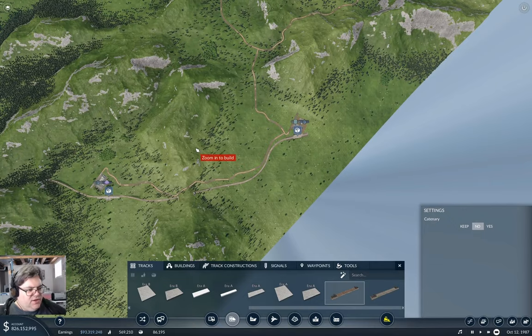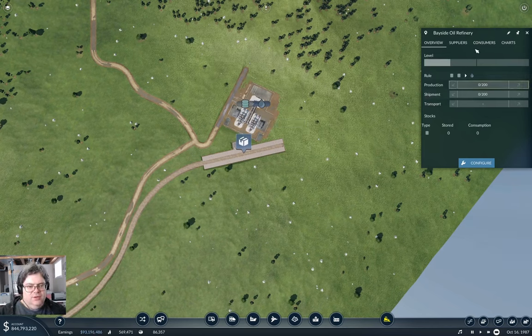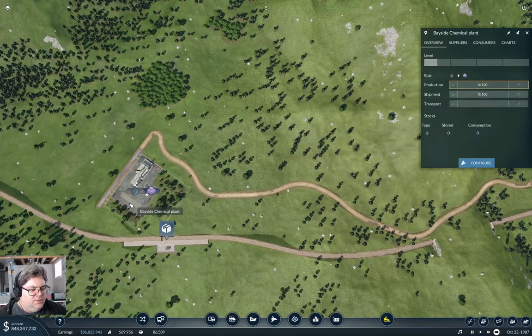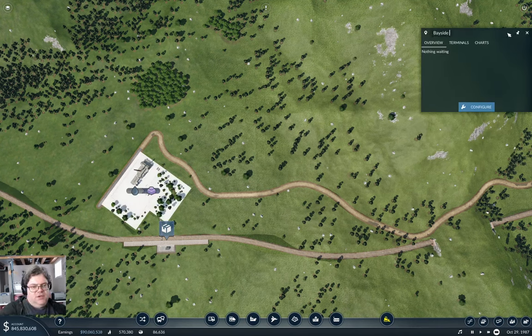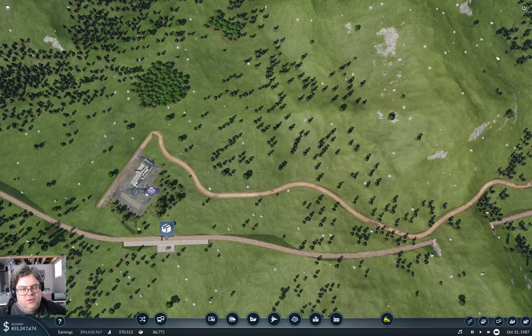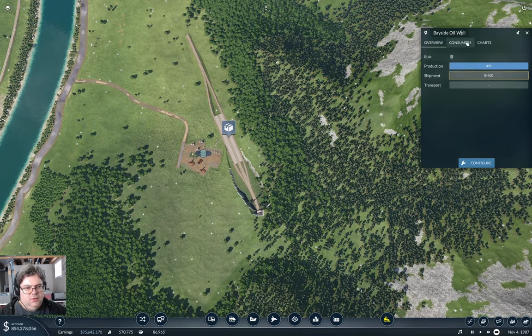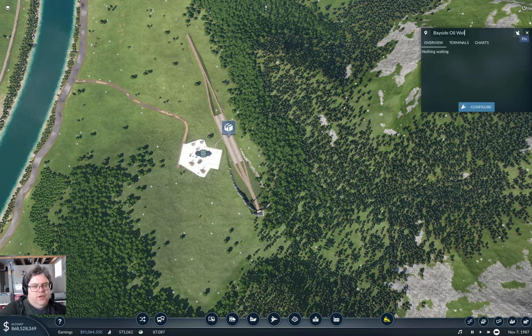Actually, the first thing I want to do is do the CDO thing on the naming. So this is Bayside Oil Refinery. And then down here is Bayside Chemical Plant. And so is this — Bayside Chemical Plant. And then over here is Bayside Oil Well. Good. So is this — Bayside Oil Well.